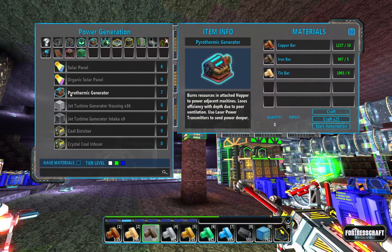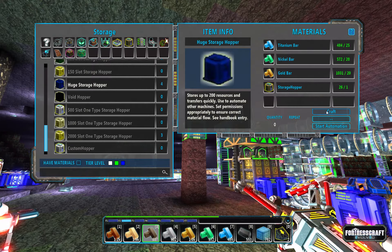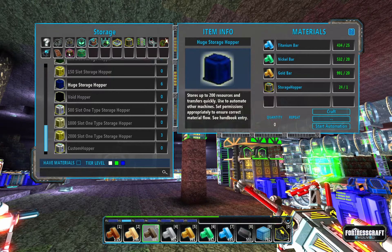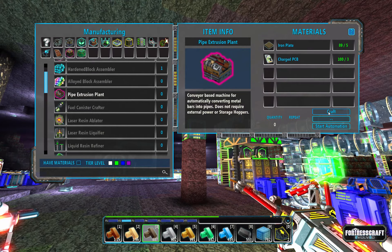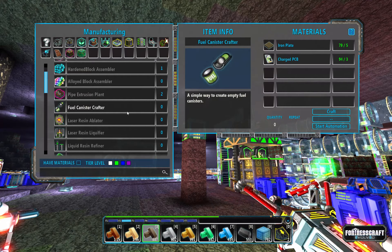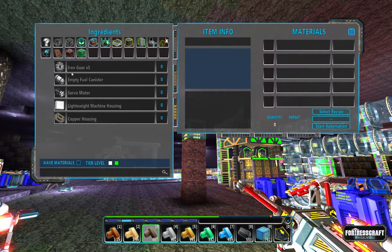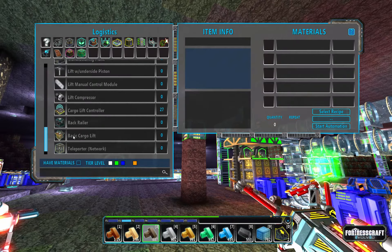We've got seven pyros, that's good. We're going to need a few hoppers, and because we're going to need a bunch of plastic to start, we're also going to need pipe extrusion plants — two of these — and then fuel canister crafters, two of these. We're also going to need a cargo lift, so we need four servos for that.